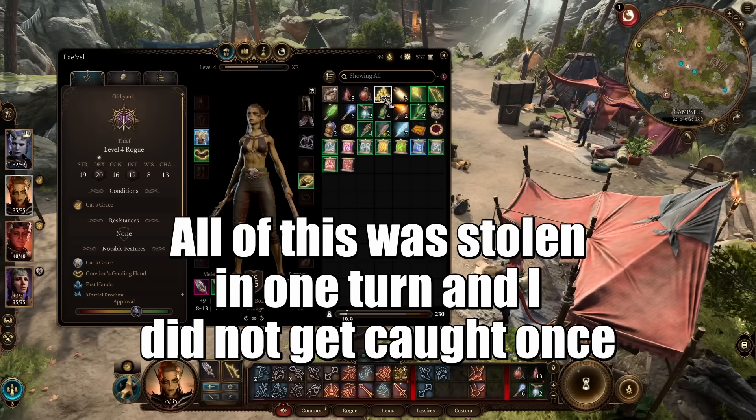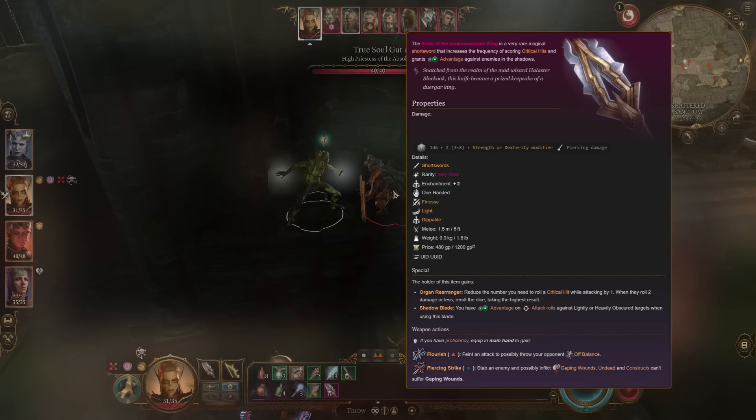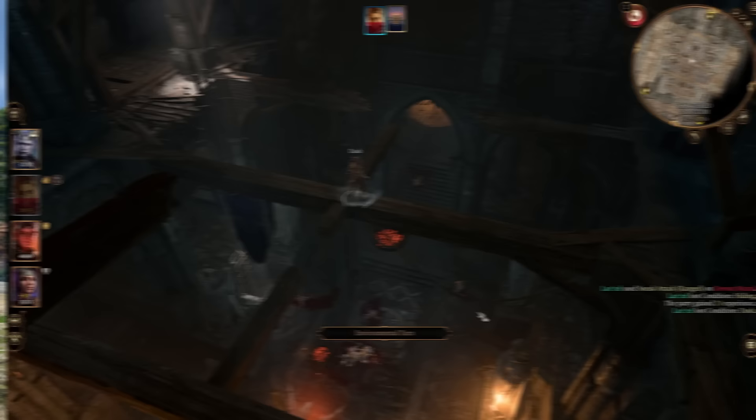I would recommend putting the Club of Hill Giant Strength in your off hand and equipping something better as your main hand weapon, just in case you have to do a melee attack. In the footage shown, I'm using the Knife of the Undermountain King, but use whatever you want and build however you like. After getting your initial rogue levels, I'd go at least rogue four and then spec into whatever else you want — you have the ability points to literally be anything or combo with anything.